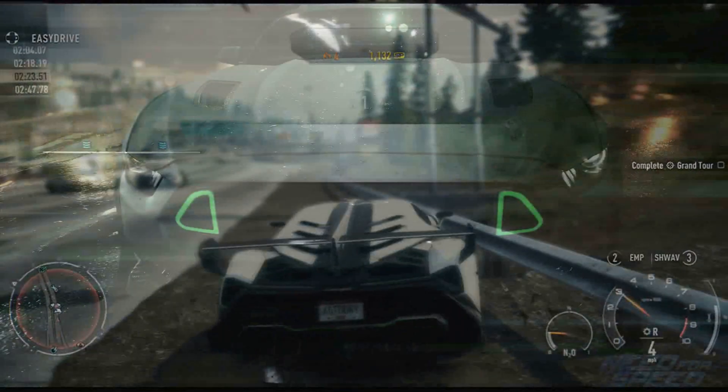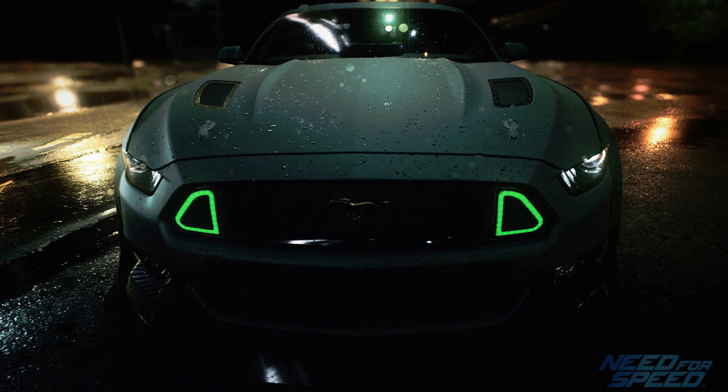The next car on the list is the 2015 Ford Mustang RTR. This car is driven by Vaughn Gittin Jr. and is his personal drift car. I believe it's a modified version of the 2015 Ford Mustang GT. I cannot wait to drive this car — as you guys know, I am a Mustang lover.